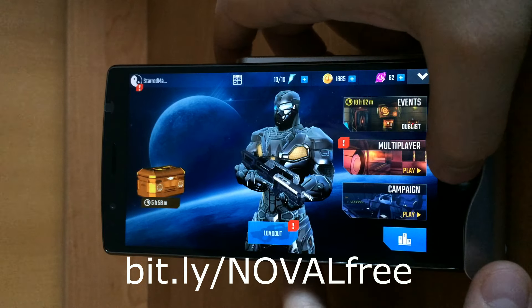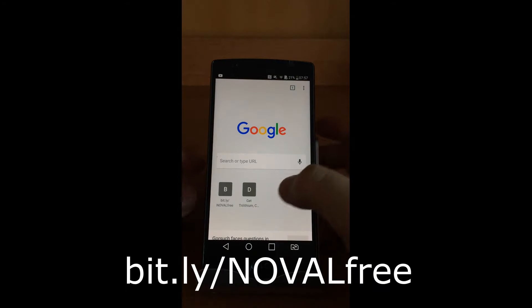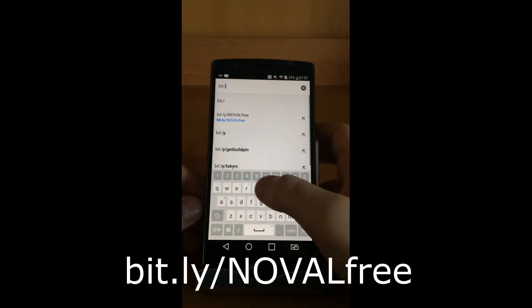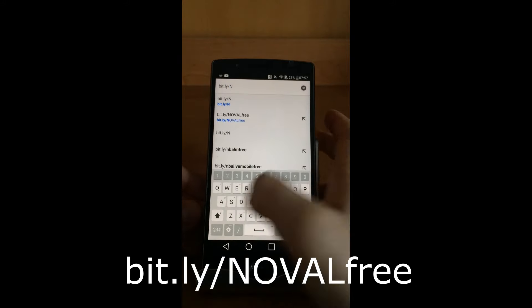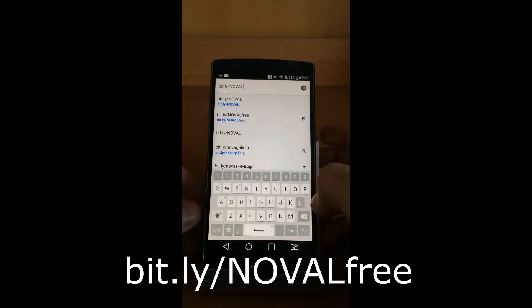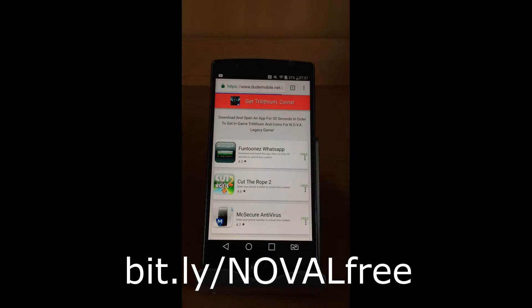By doing a simple trick I'm going to show you how to increase all these resources. First we have to go to a link — our advertiser link. The link is fairly easy, I'll type this link manually right now. The address ends with slash Nova Legacy free. Just press go and you will be redirected to our advertiser page.